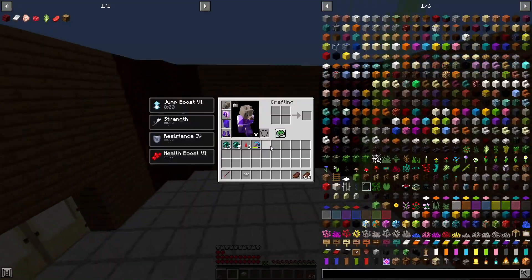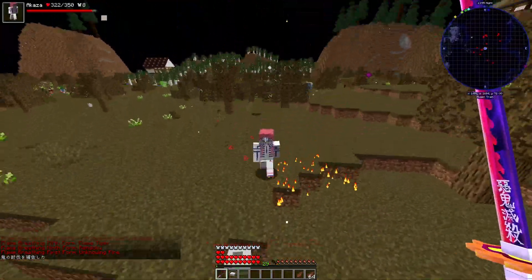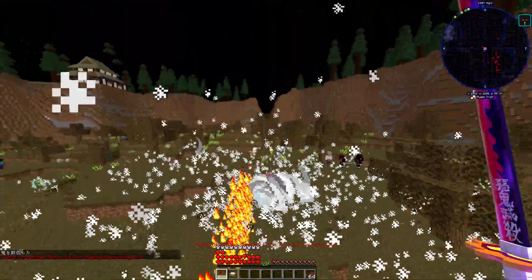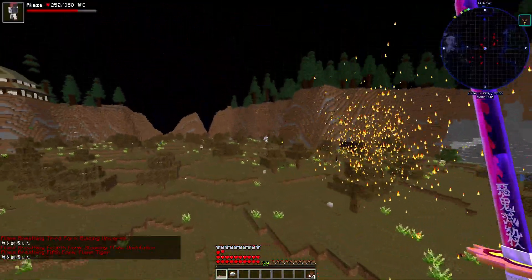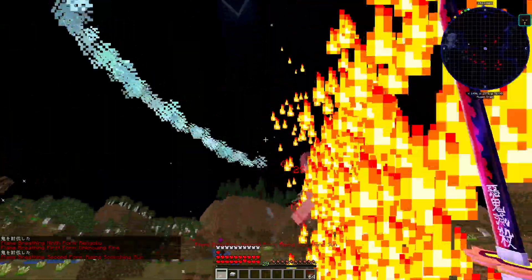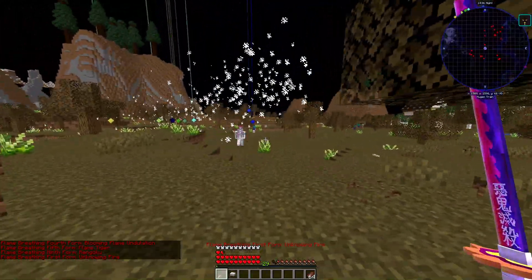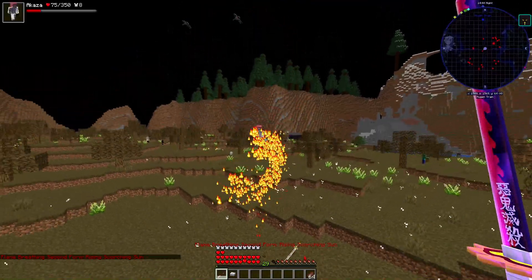Now I'll put the Inosuke sword away and switch to my Rengoku sword to try to fight Akaza. We found him! First form Unknown Fire - we have to activate our Demon Slayer mark straight away. Scorching Sun! We'll try blazing universe, flame tiger - we hit him. Second form Scorching Sun, blazing universe - he used his compass. First form Unknown Fire again, let's use second form Scorching Sun.